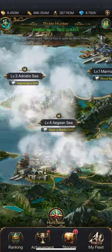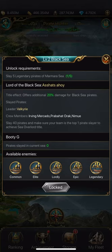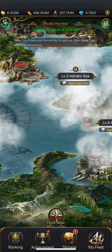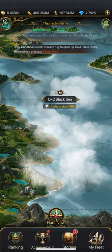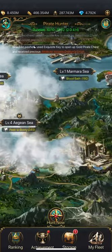You want to pay attention to the next level and how many ships you need to get. Once you hit that target, if your captain isn't around to open the next level, you probably want to stop and hold on to your energy. Otherwise you're just going to burn through energy on a level you've already passed. So save your energy for the next level as soon as you reach that milestone. That's about all there is to it, and I hope that helps.